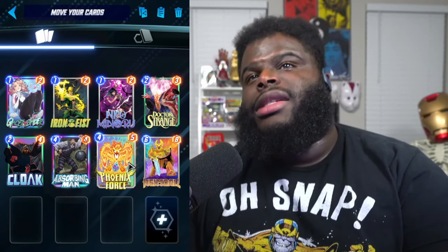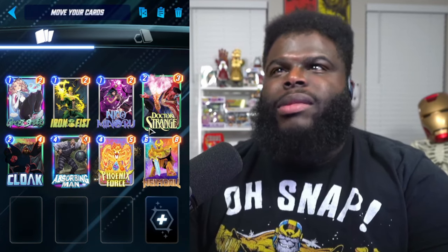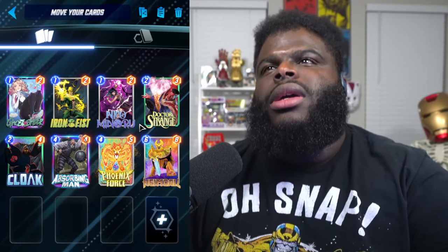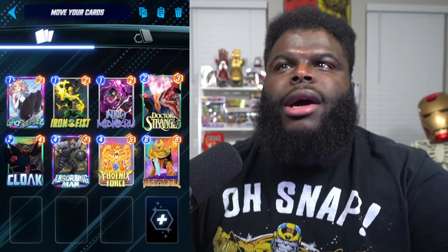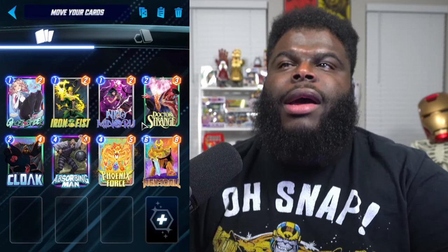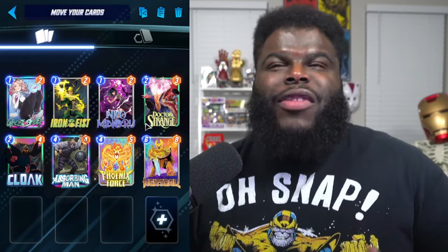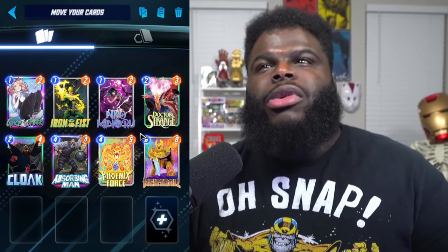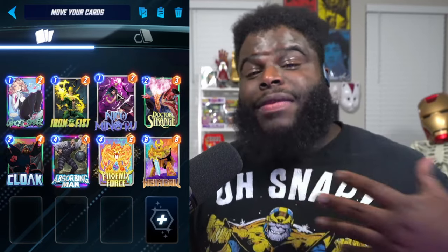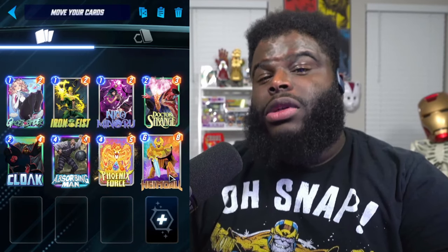With Dr. Strange, you do have to hope that the card you're pulling in is less powerful than Hercules, since Hercules is a 4-6. Whatever you knock away, you have to make sure you combo it properly, and you don't really know where the card is going to go. It's supposed to be triggered only the first time a card gets there, so trying to throw the same card in twice probably won't help.